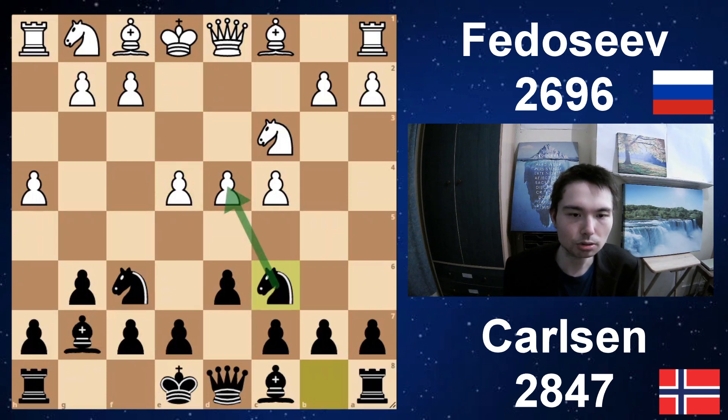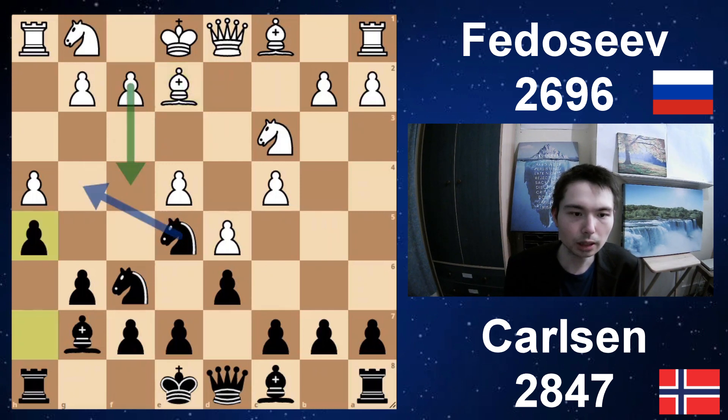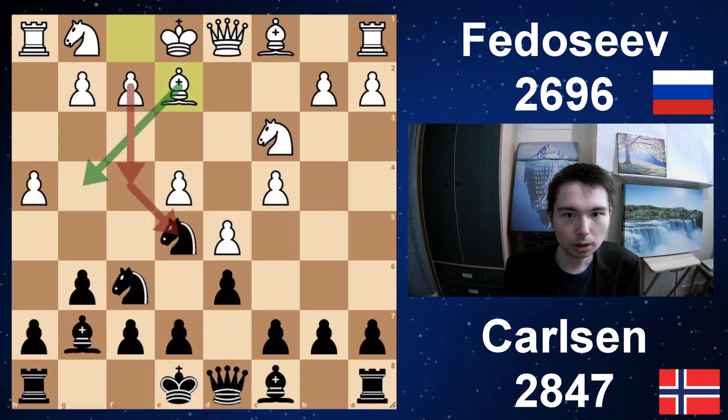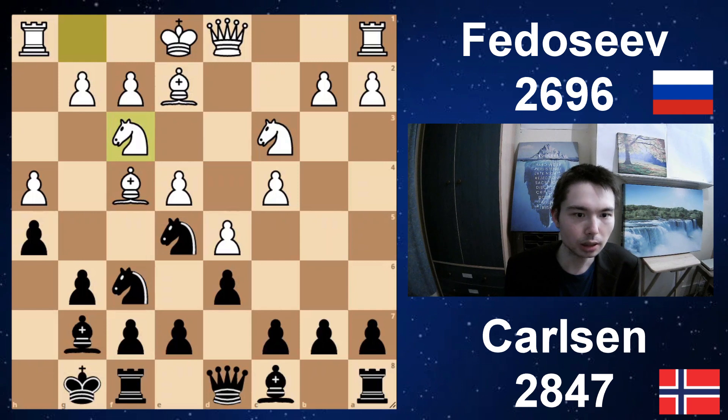Nc6 — Magnus attacks the centre straightaway. The queen defends it, but now Fedoseev goes d5. Both sides start with 1 hour 30 minutes plus 30 seconds per move. Knight e5, and now bishop e2. The point of this move is white wants to go f4 next to attack the knight. So you go h5 — white cannot play f4 now because knight g4 gives a good spot for the knight, defended by a pawn, the other knight, and the bishop. After bishop e2, black gets a square with h5. Bishop f4. Castle. Knight f3. Take.